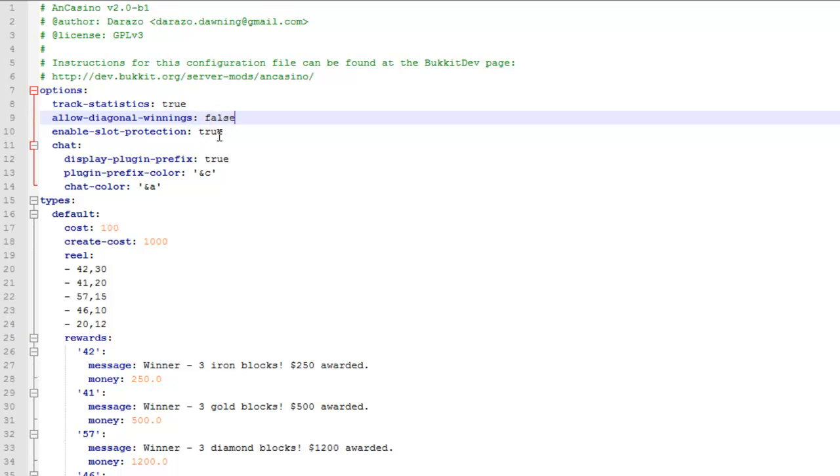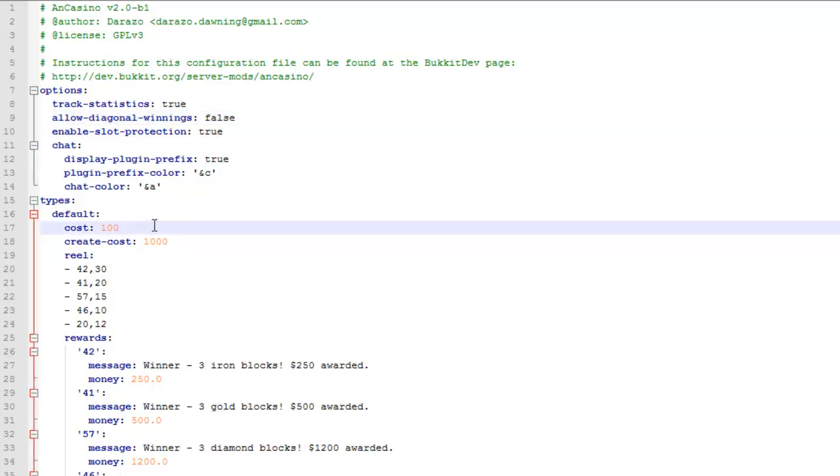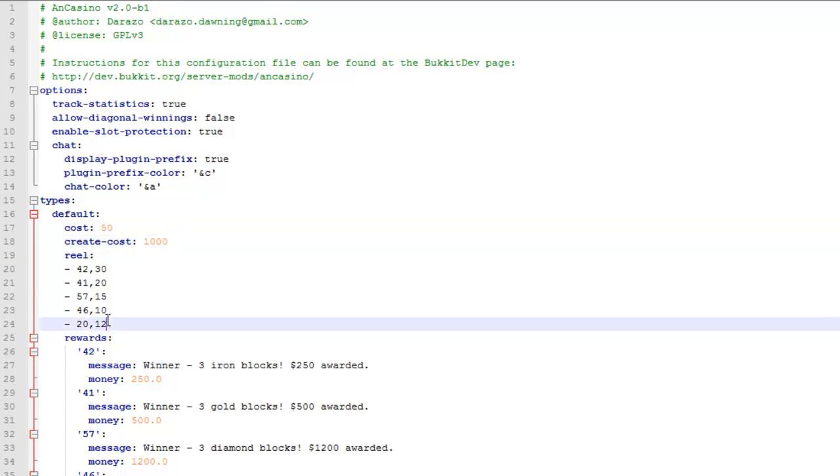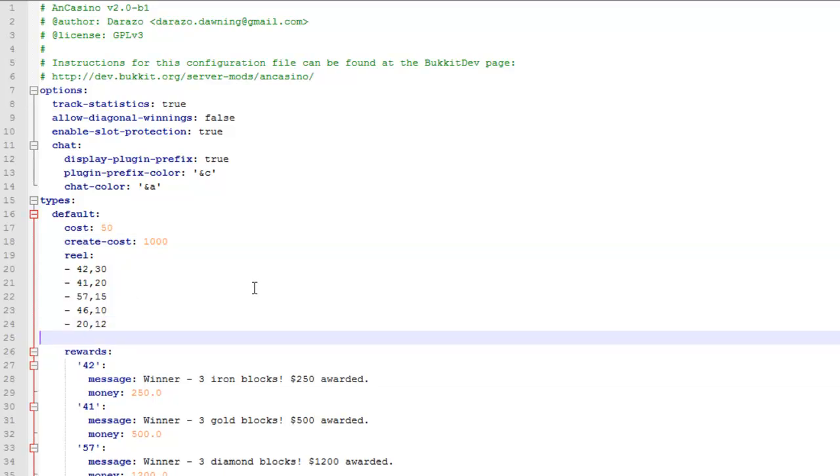Then there's diagonal winnings — I've put this to false, as I don't really want people to win that often. Protection is set to true. Then there's the cost, so maybe I only want it to cost 50 per time — you can just change that. Then there's create cost to actually create the machine itself, set to 1000. Although I don't actually let players create these, so it doesn't really matter.